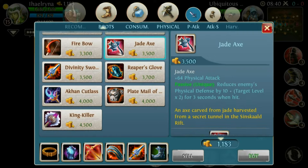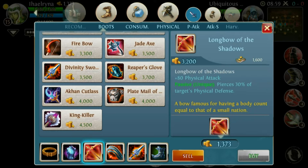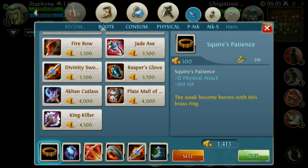I recommend the Jadex because it reduces the enemy's physical defense by 10 plus the target's level times 2, for 3 seconds. So if the enemy is level 15, their physical defense gets reduced by 40 — that's a lot. Plus it pierces through 30% of the target's physical defense — the enemy has no chance.